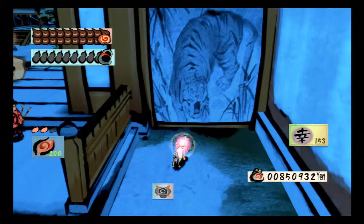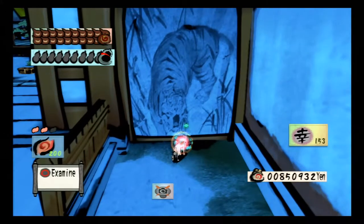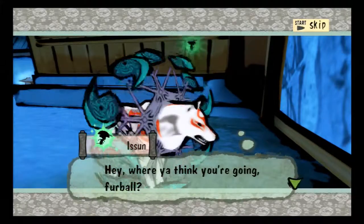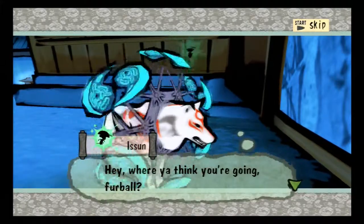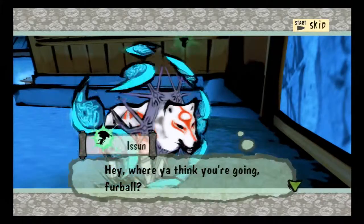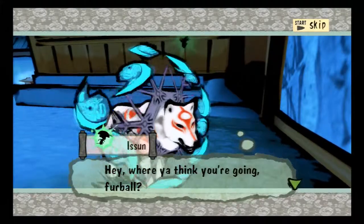The third missable trophy is called 'From imps to demons,' and this trophy is based on your bestiary — a log of all the enemies you've fought. You have to fight one of each type of enemy to get this trophy. Without spoiling exactly where the missable one is, there is a part in the game where you are in a miniaturized status and go through a particular area. Make sure you're fighting every type of demon scroll you see and look for an enemy called the fire doom mirror. Once you have the fire doom mirror in your log, you're pretty much good to go.